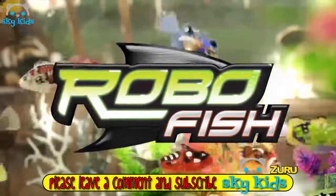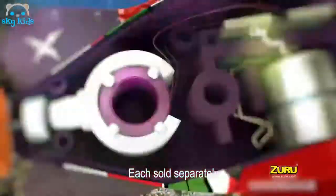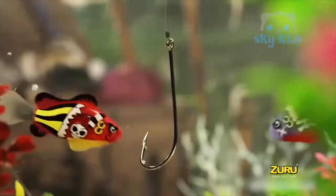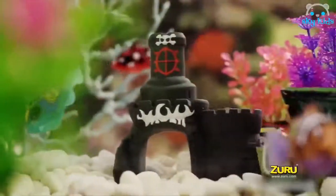Robo-fish pirates have arrived and are ready for an epic adventure. Micro-robotic technology and water-activated swim sensors allow them to swim in five directions. They swim like real fish, making them tough to catch, especially to a pirate with an eyepatch. With eight to collect, it's up to you to make your pick.